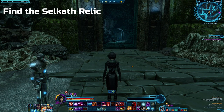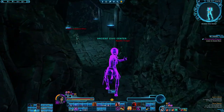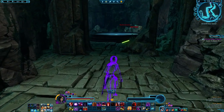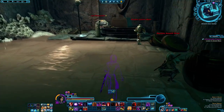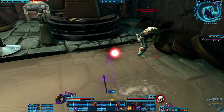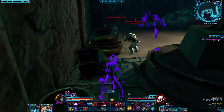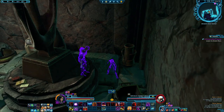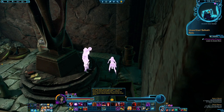Before you go anywhere else, be sure to travel to the ancient civic center in the ancient Selkath city. In here you will find a bunch of Republic NPCs, so if you are Imperial it's beneficial to be on a stealth character, but Republic players will have an easy time since these will be friendly. As you get down to the very end, right next to the Republic combat medic, you will find a crate with a very obscure relic you can barely see — the clickable unearthed Selkath relic. Just click it and hope you don't get spotted.